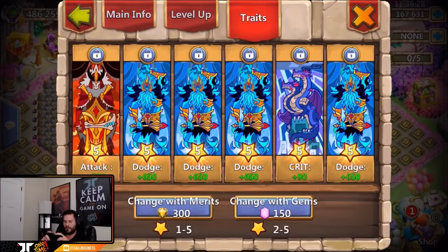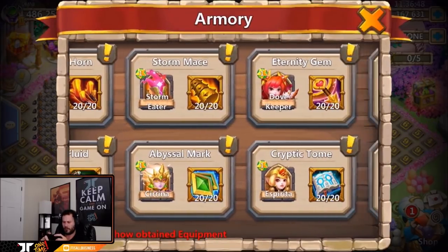Five of five — that's the same talent I have on my Serena Williams. We got four dodges, one crit, and one attack. One thing you'll notice is pretty much all of these traits are level five. Each time you take a trait from level one to level five I believe that's 80 might — 20 might each level — so from four to five is 20 might.